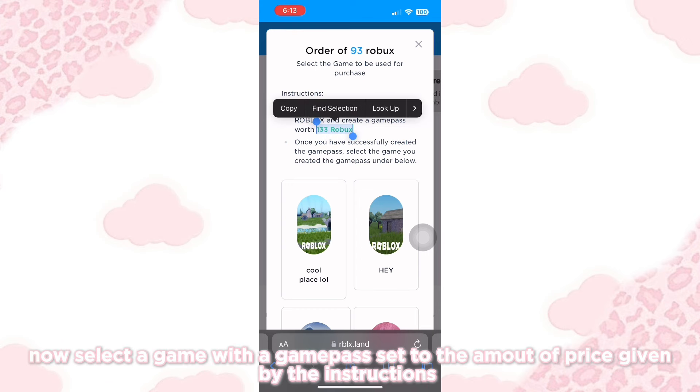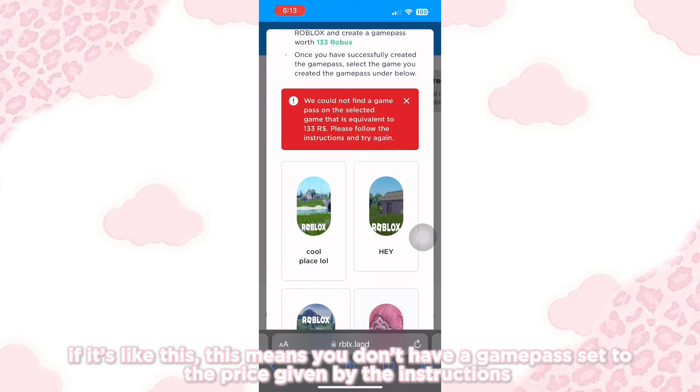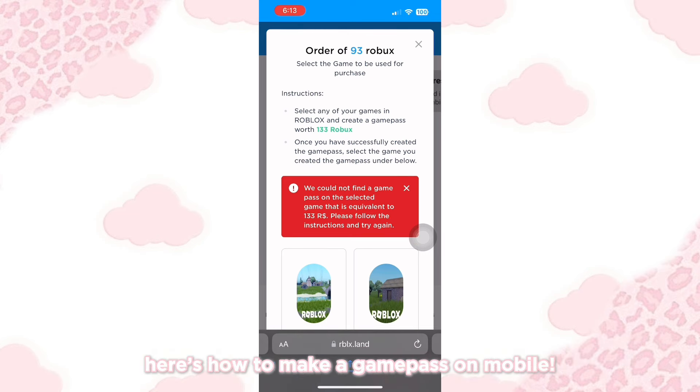Now select a game with a game pass set to the amount of price given by the instructions. If it looks like this, it means you don't have a game pass set to the price given by the instructions. Here's how to make a game pass on mobile.